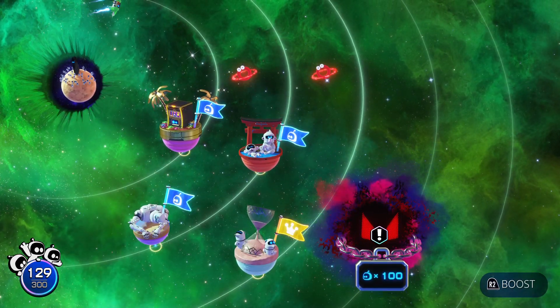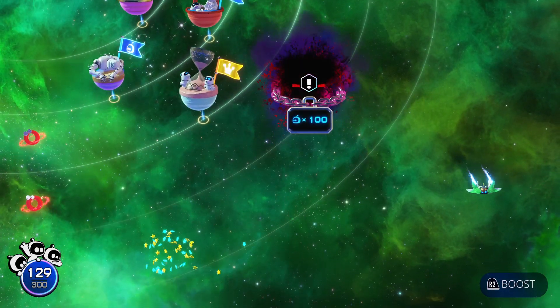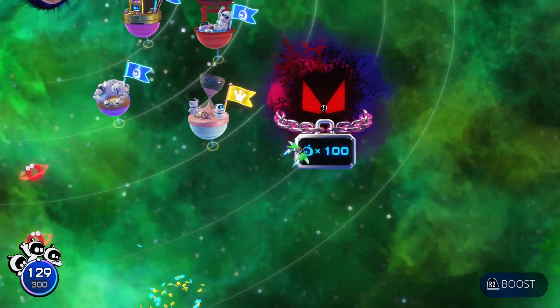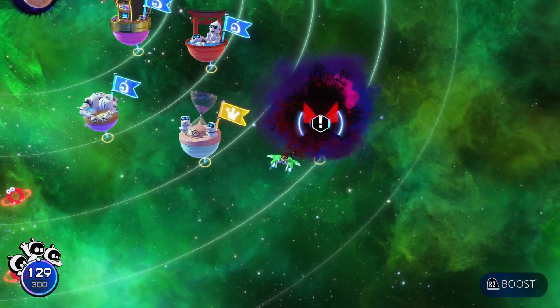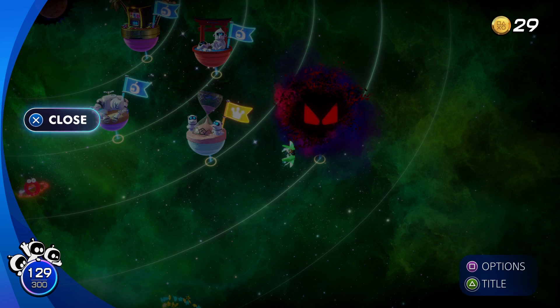Just moving around a little bit on the map here to see if anything special happens. Maybe things only happen after you do a specific part of the galaxy while playing or something. So I'll just open up the lock for the next boss here. Thank you for watching this part of my Astro Bot playthrough — it's about to get a lot more fun now that these skins have been unlocked. Peace.